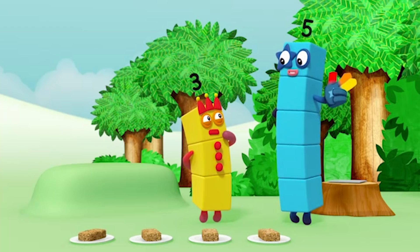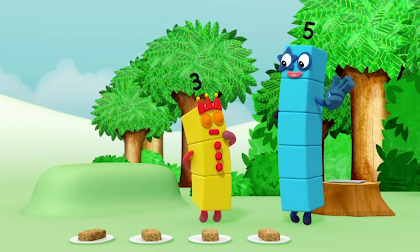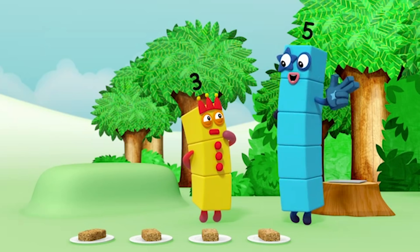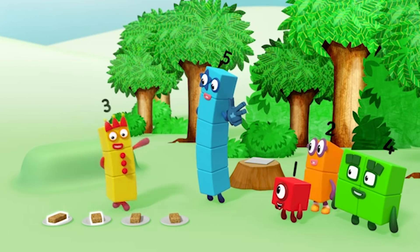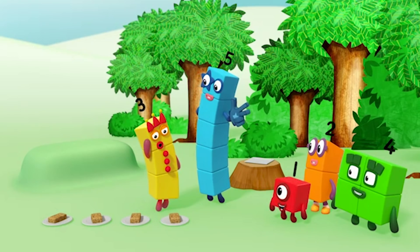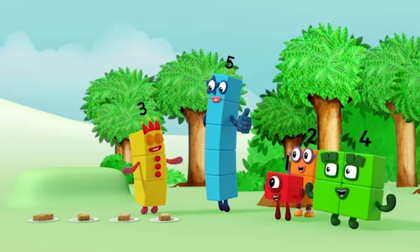Rule three: the last number is how many. When you reach the last thing to count, the last number you say tells you how many there are. Try! You can do it. Go on. One, two, three, four. That's the last Flapjack. So, four Flapjacks? That's right. Yay!